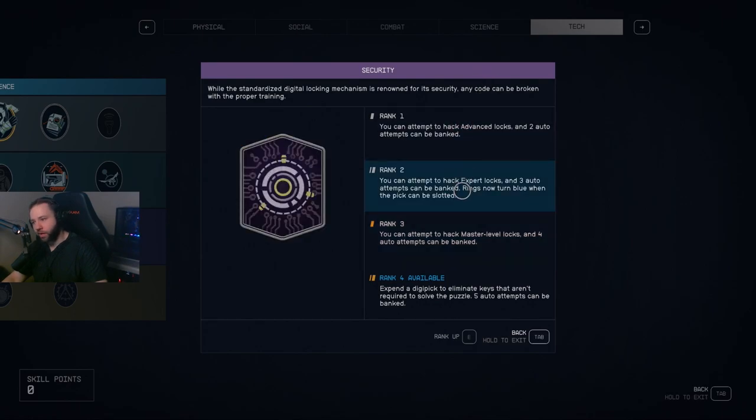I at least recommend Rank 2 Security. That way it says you can attempt to hack Expert locks — which, yeah, Expert locks are nice — but that's not the main thing I want to talk about.